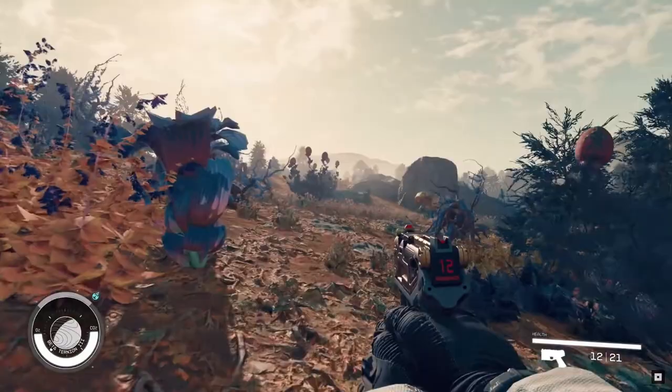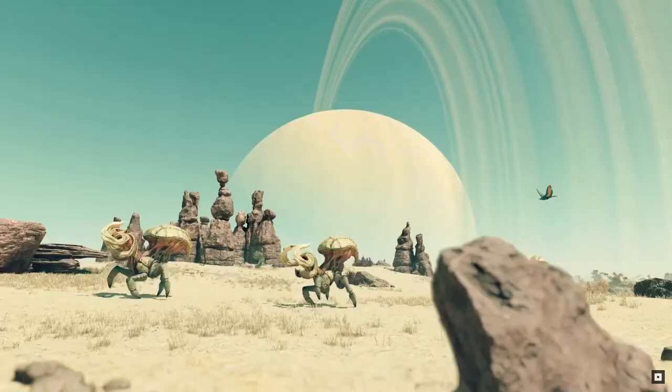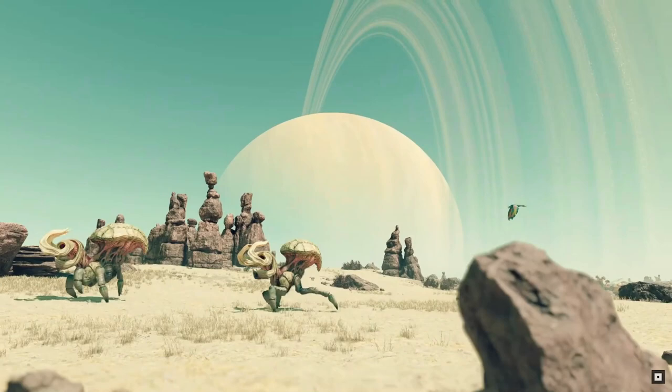Next on the list are these little guys running across the screen that will show up again later on in the video. If I had to name these ones I would probably call them boar crabs, with their boar-like tusks jutting from their faces and a crab-like shell or carapace layer over their back. Just looking at these guys makes me think the creature designers must have had a lot of fun coming up with these alien creatures.